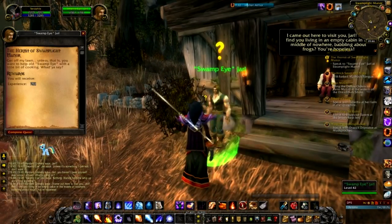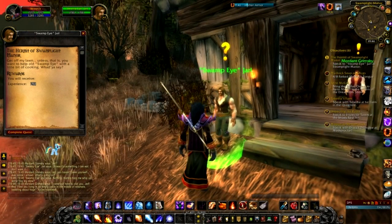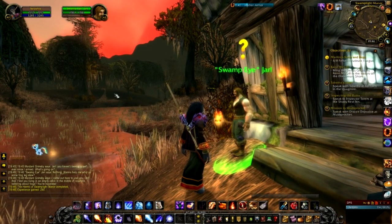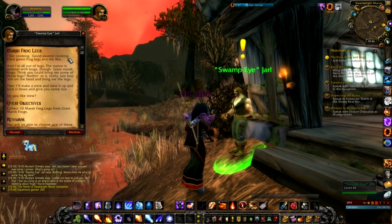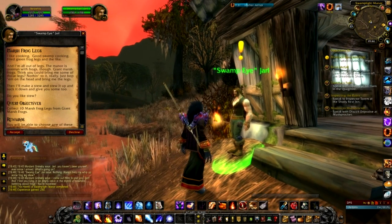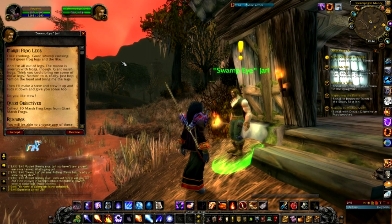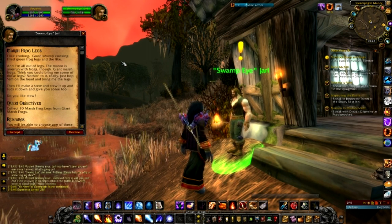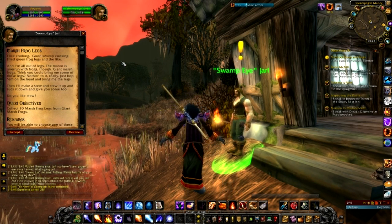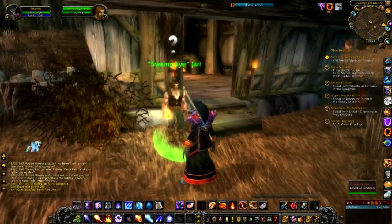We need to turn in our quest here. Swamp Eye Jarl says: 'Get off my lawn — unless you want to help old Swamp Eye with a little bit of cooking.' He wants us to collect 10 marsh frog legs from giant marsh frogs — 'Just bop them on the head and bring me the legs. Then I'll make a stew and stew it up and suck it down and give you some too.' I think this guy's a bit weird. So that's our first task from Swamplight Manor.